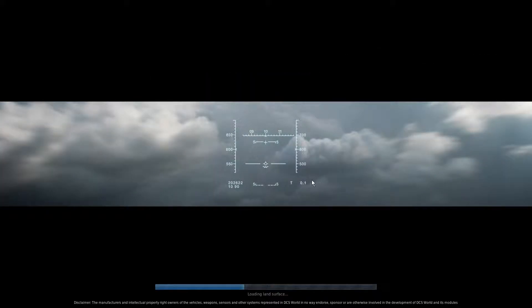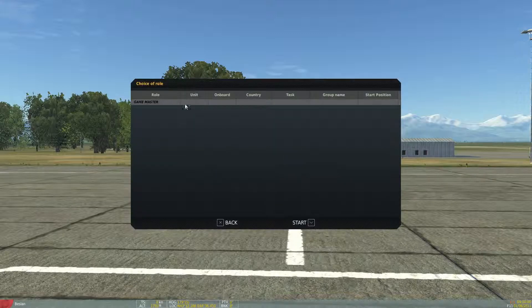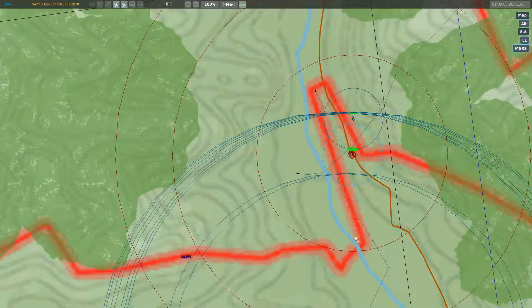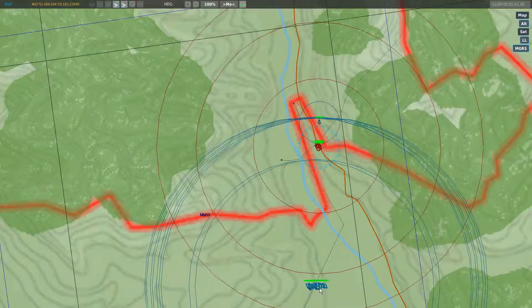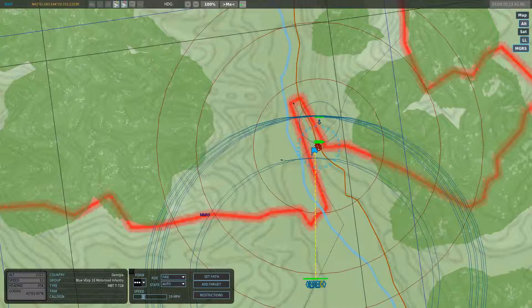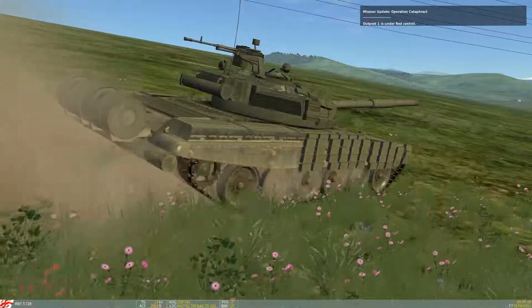Initially we'll start off as a game master so we can see all the units in the game. Here we are — you can see the zone, and these guys are starting their run into this area, probably going to start engaging. We can test that by checking — Outpost 1 is under red control.